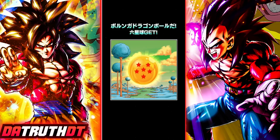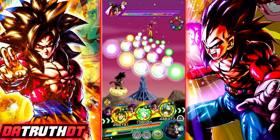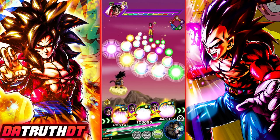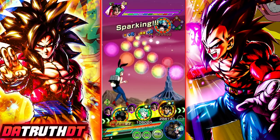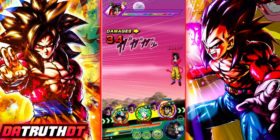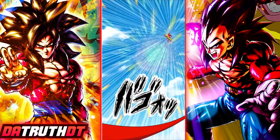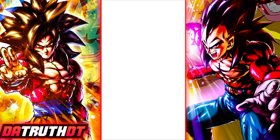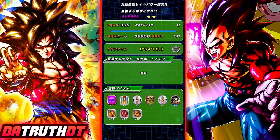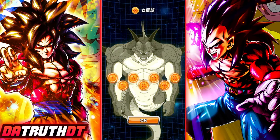Alright guys, we are going to get the final Perunga Dragon Ball for set two. This one is very simple — all we have to do is use a Dende item, and then we are good to go. All we have to do is pop a Dende item, finish out this fight, and then we'll get our Perunga Dragon Ball. This second set is going to be nice because it allows us to get the Tanabata tickets for the banner. The event is done — and there it is, the seventh ball. Time to go ahead and make our wish.